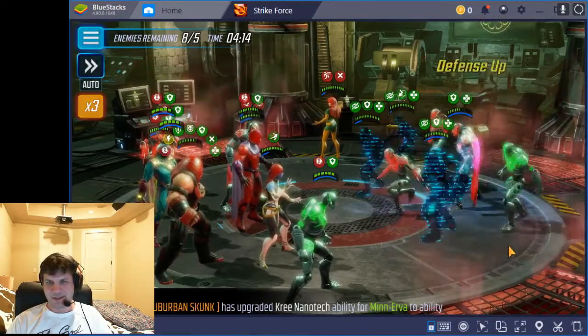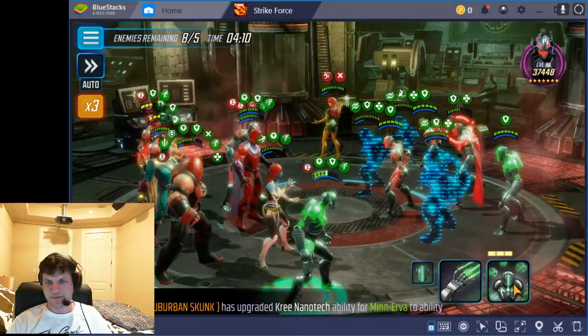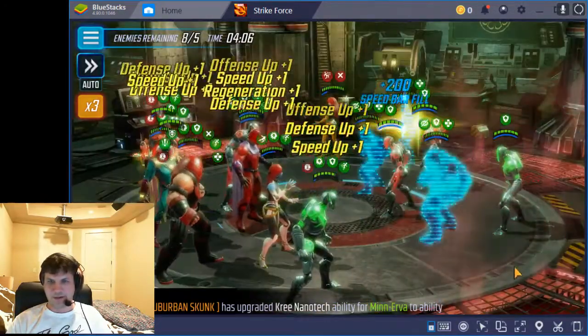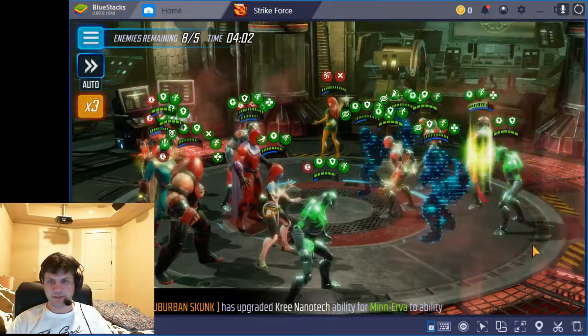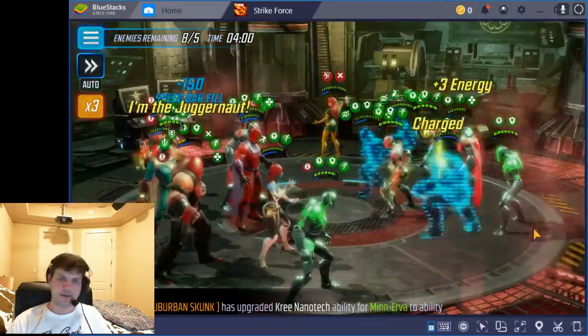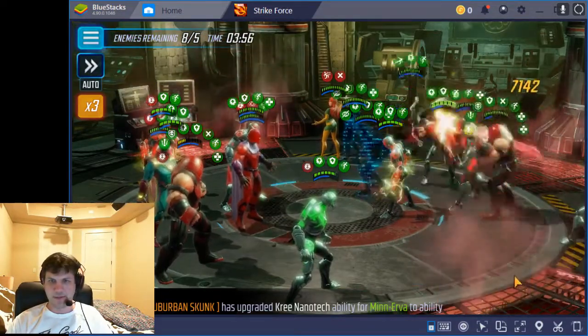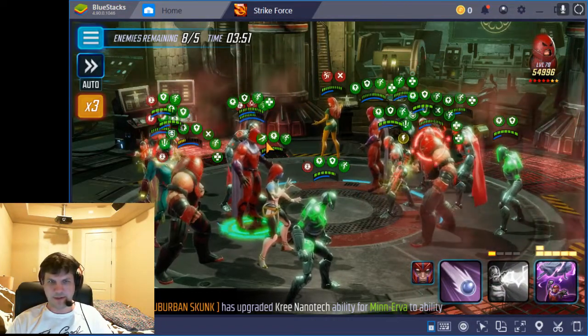We'll taunt with him — Juggernaut's going to taunt, which is going to hurt, but whatever. Let's see if I can kill this Ultron. There we go. Clear those couple of buffs so he doesn't get as much energy when he does his ult — he only gets three instead of four or five, so that's important. It puts their Ultron behind mine. I'm just going to remove these stealths and get her an Invade stack.